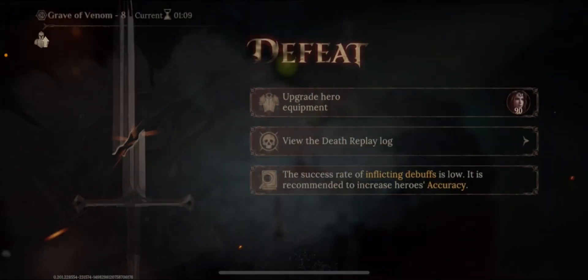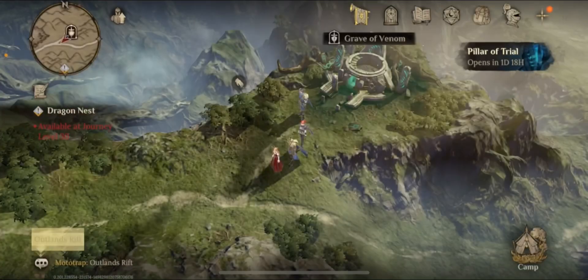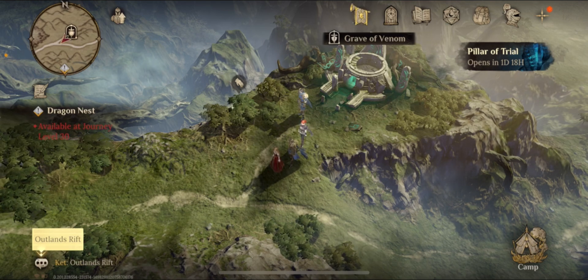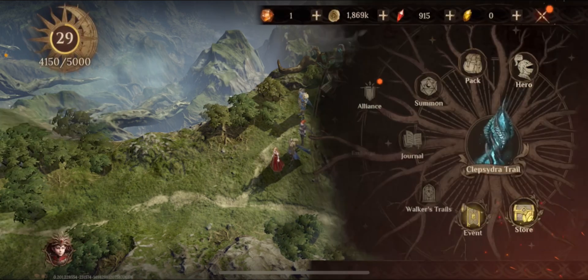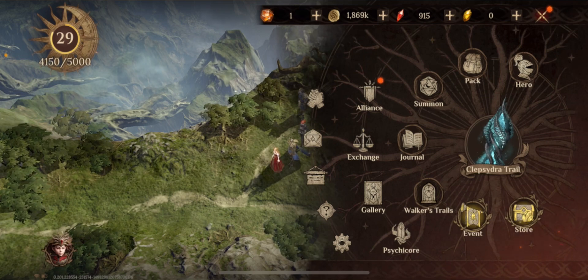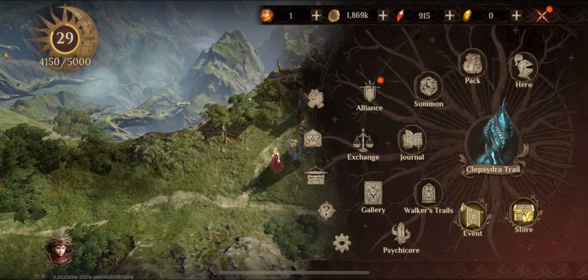Since I know the boss's skill cycle is every 12 seconds, if I can figure out a way to cast some skill within a 12-second interval, I know for sure I'll be getting my skill to cast at the exact same time as the boss's skills. Most heroes in the game have their battle skills on a 12-second cooldown, especially before you level up their skill level. So I can definitely get the boss's skill cycle to align with my character's battle cycle.